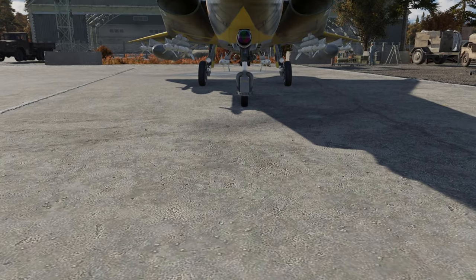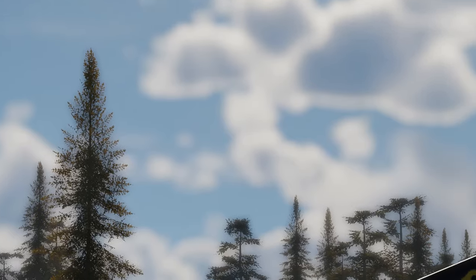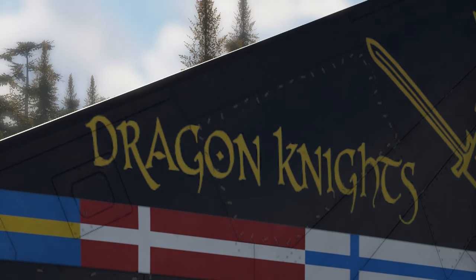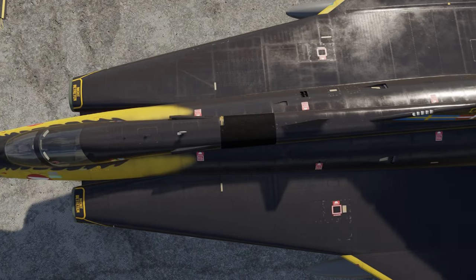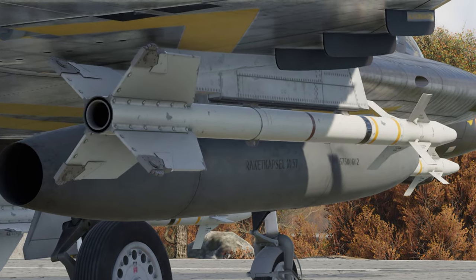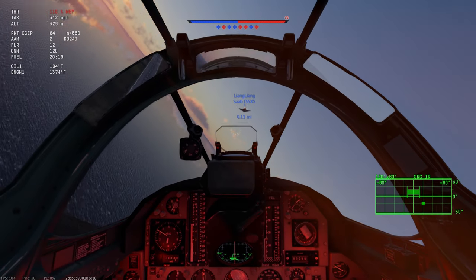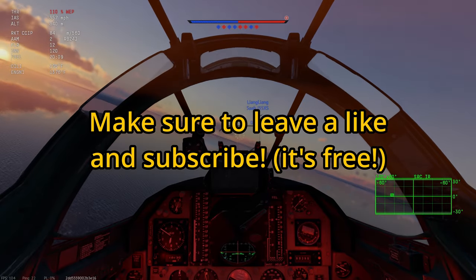This is the Saab J35-XS, a Swedish 10.7 premium jet fighter that is extremely capable in the right hands. Compared to other aircraft it's fighting at its BR, it may not be the most advanced thing out there, but you should still be extremely careful around these. Luckily for many people, I'm not exactly the greatest pilot. Anyways, in this video I'm going to be bringing this J35 into air simulator battles, and oh boy, it is quite an experience.